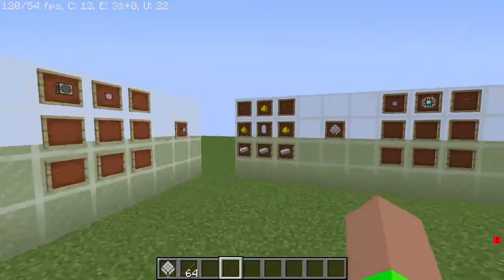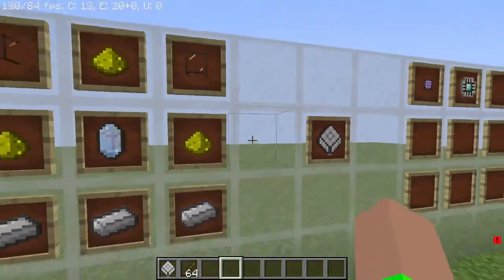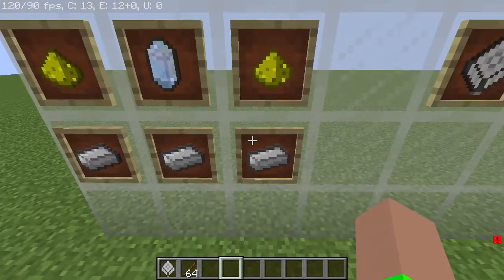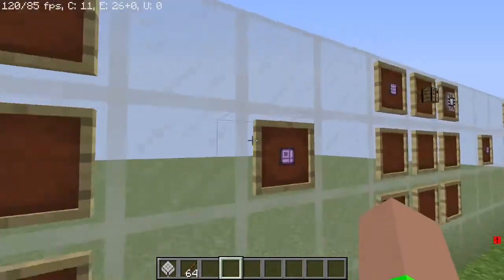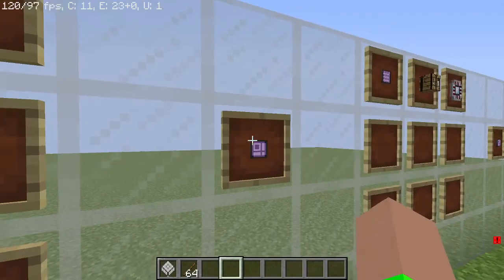Now the next thing you're going to want to make is the blank pattern. You're going to need three glowstone, two quartz glass, one presser, two certus crystals, and three iron ingots.